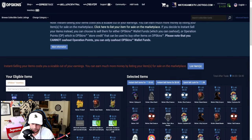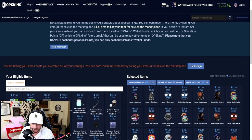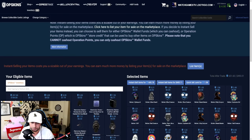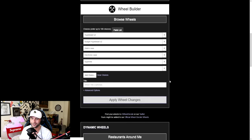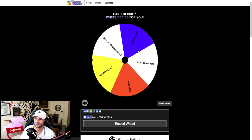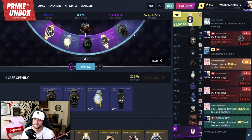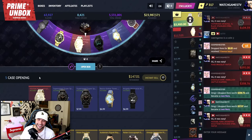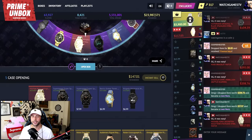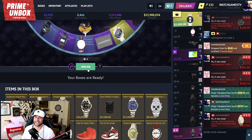Now I'm going to sell the stuff I can't use — keeping all the reds, selling everything else, then going back in to open everything except the Comme des Garçons case. Removing it from the wheel — apply wheel changes. Wheel Decide had to make sure I lost money on that one. Watch case again — and there's a red on the spinner! We called it! Let's go!